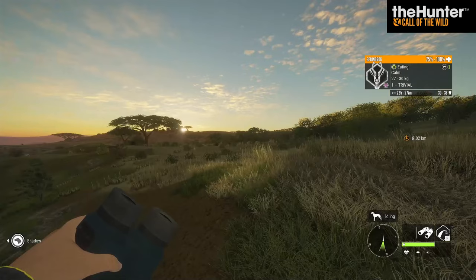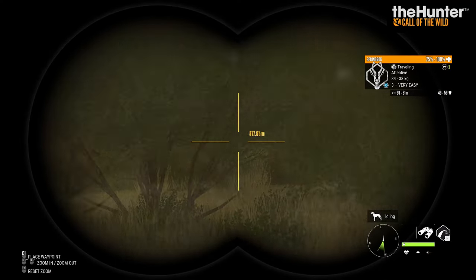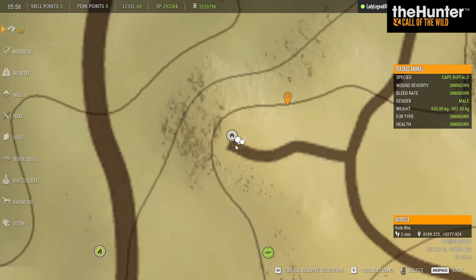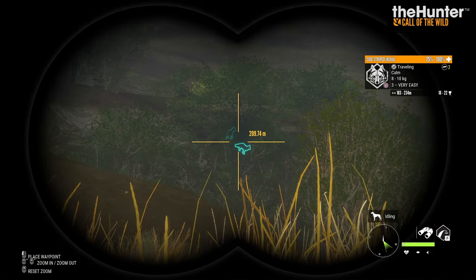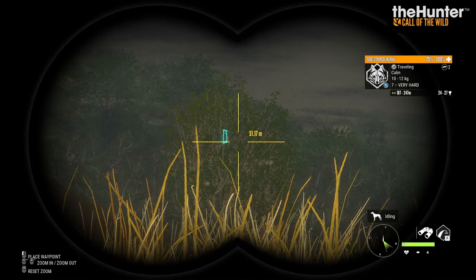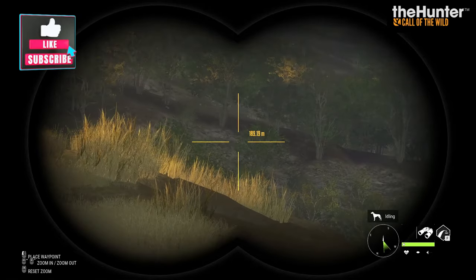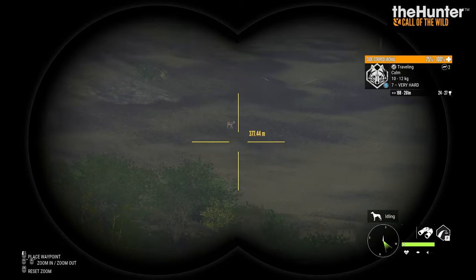The elevation here is very sweet and you have pretty amazing visibility being up high. I almost tripped on a herd of Springbok just walking out. Coming back to the outpost and looking out the other side, there is a pile of jackals out here — there's a big one, a level seven. I would recommend hunting out here with your caller because jackals love to hide and there is quite a lot of brush.